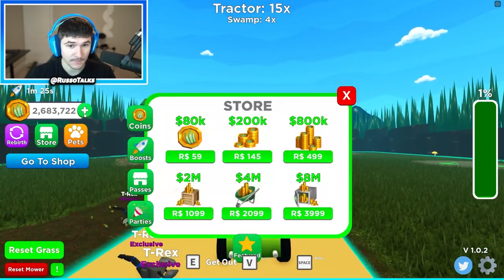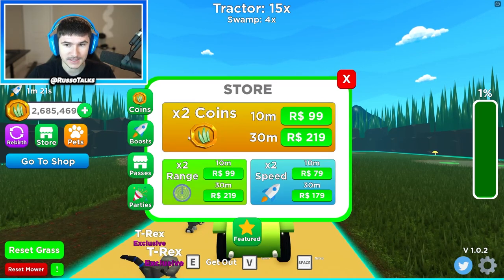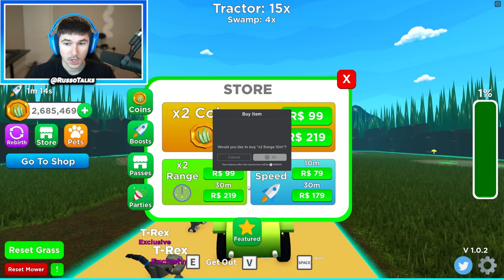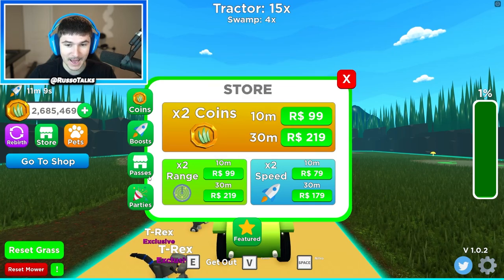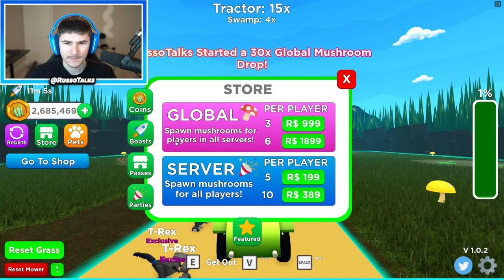Swamp pets aren't here so this might be the last area - wait, it does say you can purchase the next area. Oh my gosh, there's a boost! Two-times coins, two-times range, and two-times speed. Then we're gonna use golden grass and the mushroom thing again - I want to give everybody some help.